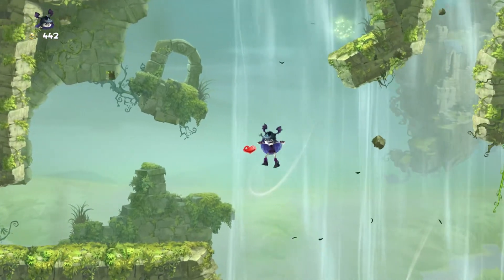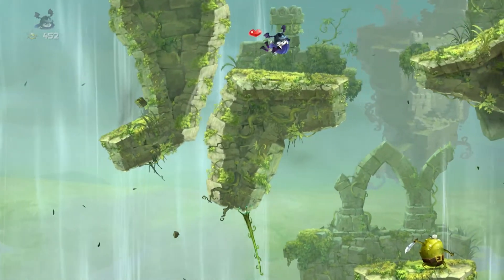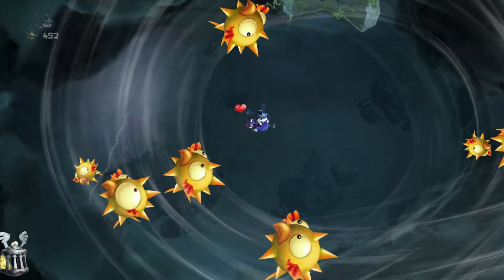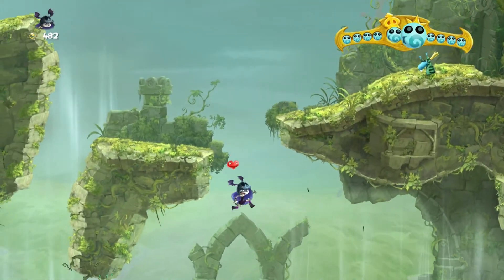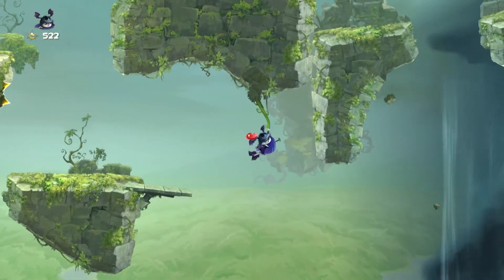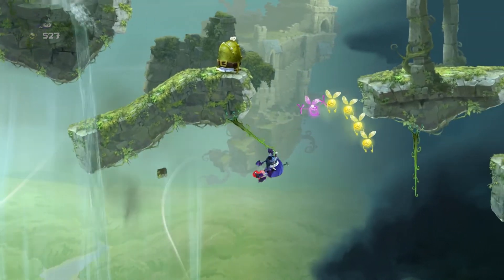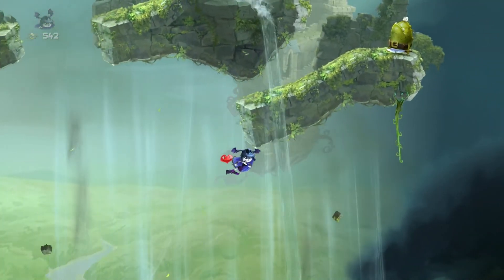Watch out for that big guy and be sure to get this little pack of lums here just in case you need any extras. Fly up in between here to get this royalty teensie, then float down to the left, try to avoid the giant spiky fish, and get the teensie. Basically, explore everywhere and try to leave no stone unturned, because this game is really good at hiding things right where you would expect them and also right where you would not expect them.